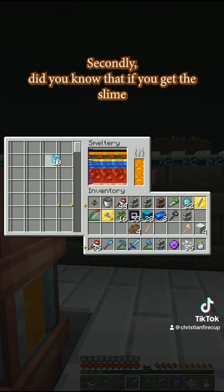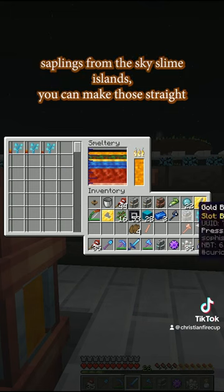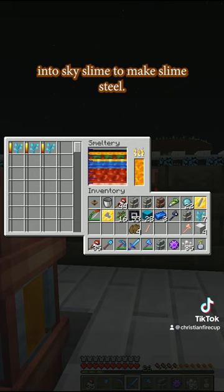Secondly, did you know that if you get the slime saplings from the Sky Slime Islands, you can melt those straight into Sky Slime to make slime steel?